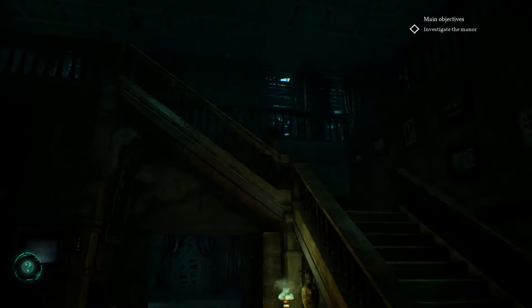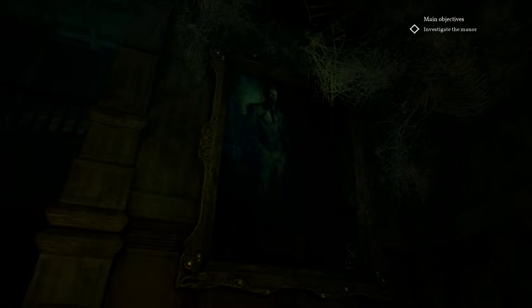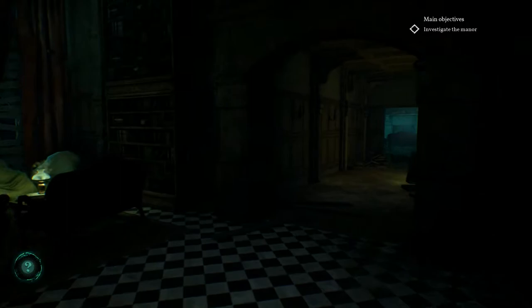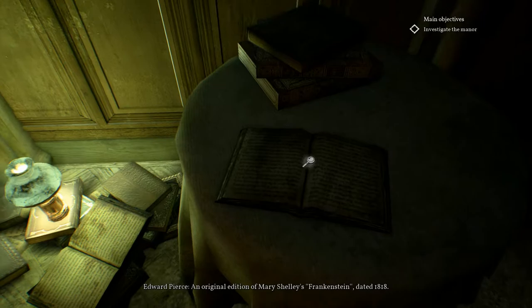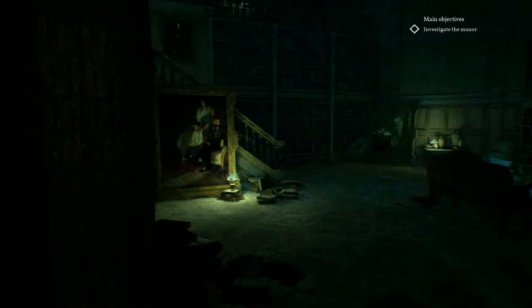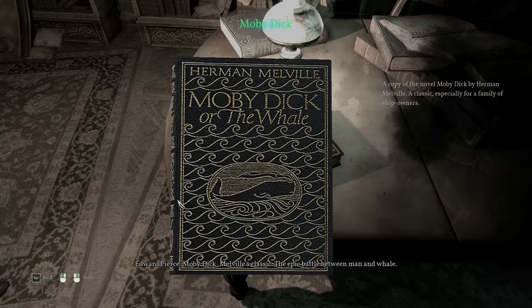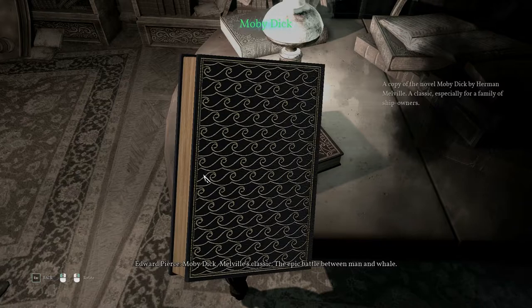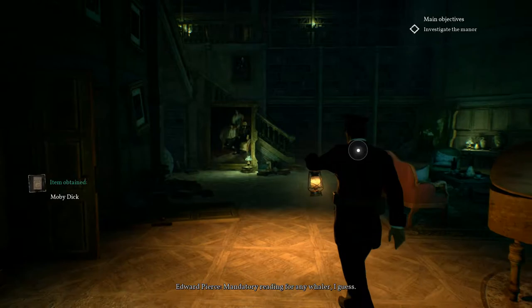What do we have here — that's Charles in a normal figure. That's a signature. Was that the same thing as in the cave? An original edition of Mary Shelley's Frankenstein, dated 1818 — that's worth a lot of money today. What's this? Moby Dick — Melville's classic, the epic battle between man and whale. Mandatory reading for any whaler, I guess.